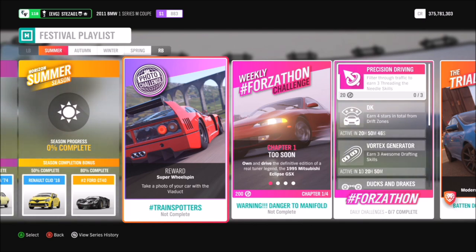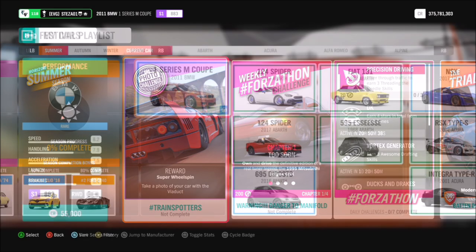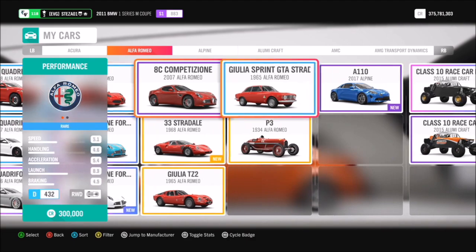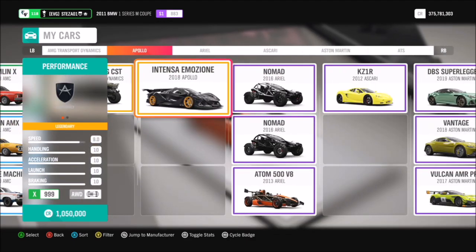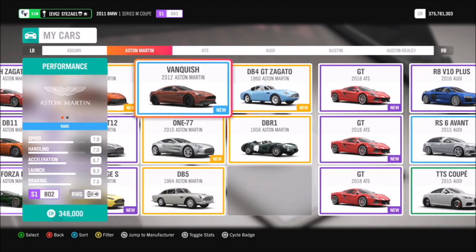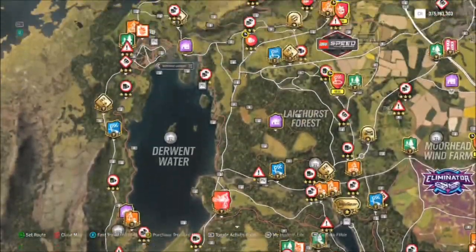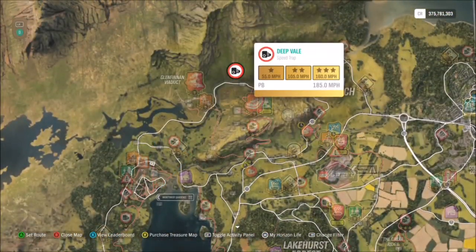First of all you're going to want to select a car. As the challenge says, it just says take a photo of your car, so it doesn't specify anything — you can use whichever car you want. I ended up going for the BMW 1 Series M Sport Coupe purely because it was one of the first ones that caught my eye. It doesn't have to be a certain category or manufacturer, just whichever one you want.